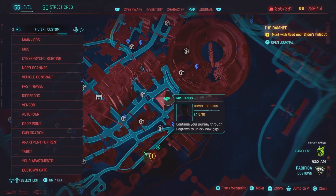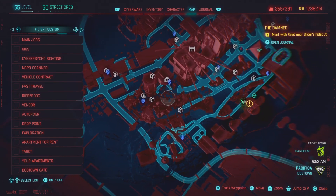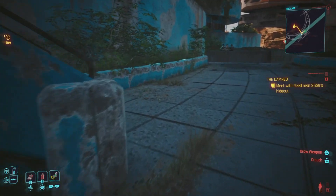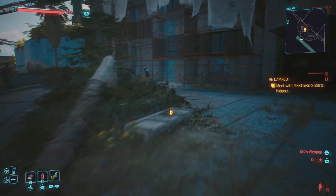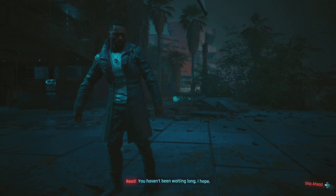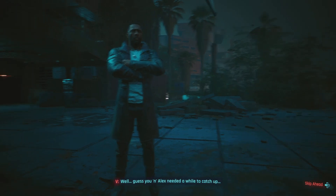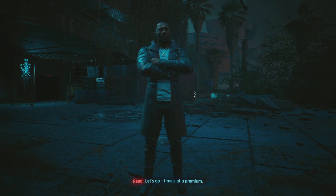I went ahead and completed a couple of those vehicle stealing missions, then found out they're kind of procedurally generated - I don't think there's an end goal there, so I gave up on that. But I completed all the gigs I currently have available through Mr. Hands, and all the side missions are completed as well, including finding all the tarot cards side missions. So I've put in a lot of work off camera. Now we're back to the main story - I'm pretty excited.